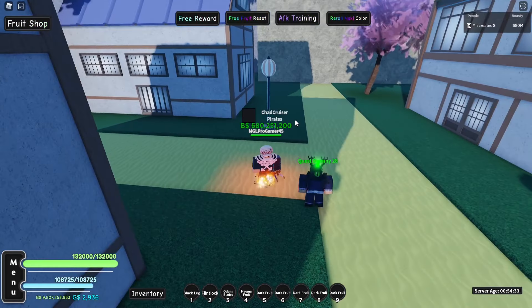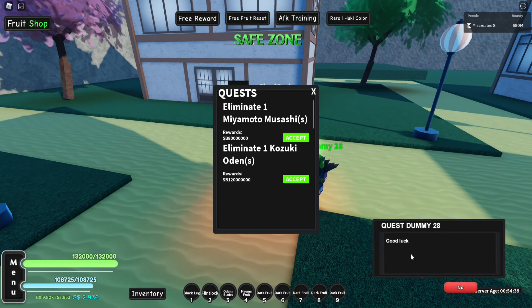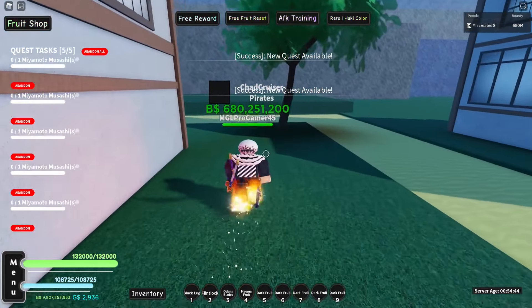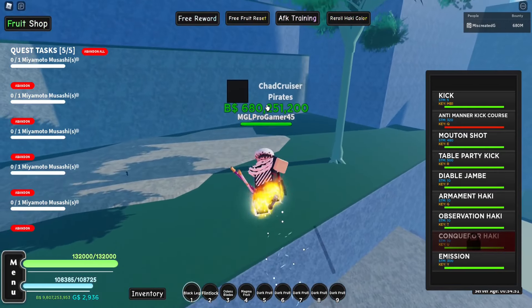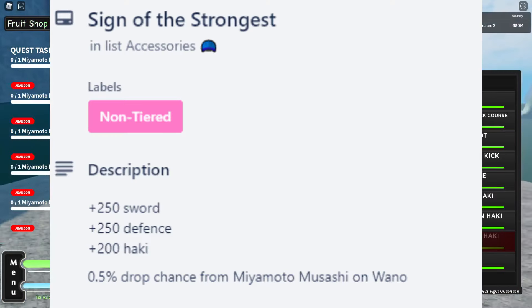The next accessory is the Sign of the Strongest, and it drops from the other boss over here — not Odin. If you want, you can take the quest to get around 400 mil while you're farming it. You can also sit up here and easily AFK farm her. I don't currently have one because it's 0.5 percent, so it's rarer than the Blackbeard Cape. I'll pop its stats up on screen.